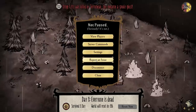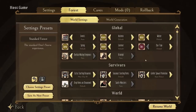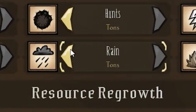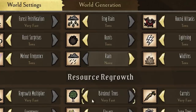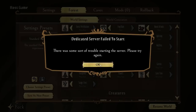I accidentally clicked 'report an issue' because that's where disconnect normally is. Because this new update is amazing, we can just turn off these nightmare creatures and they'll never go after us again. Same with rain — rain kinda sucks. Get out of here. The terror beaks are fighting back, and there's some sort of trouble starting the server, which is some crap.